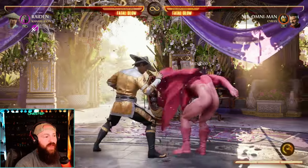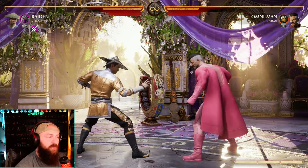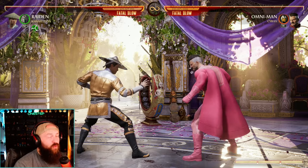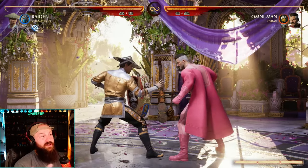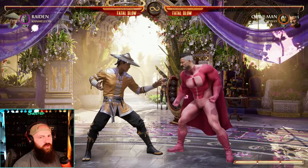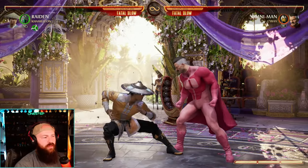Raiden has forward two and that is a mid, but it's 18 frames on startup — it's decently fast but not nine or ten frames. That's also why you see a lot of people go for the D1, because that is a good fast mid. You can't really combo from that, but it's a good interrupter move, which is why you see a lot of people go for the pokes.